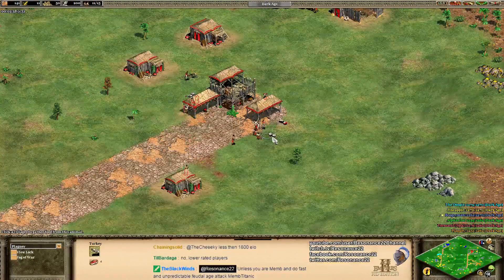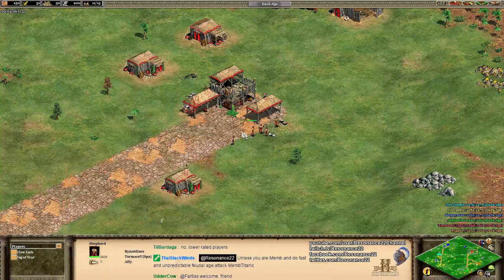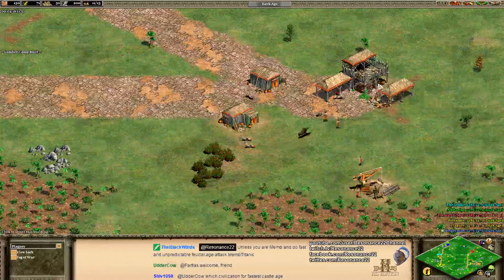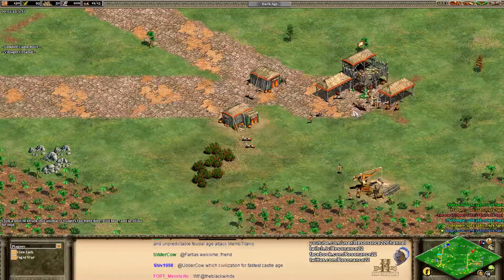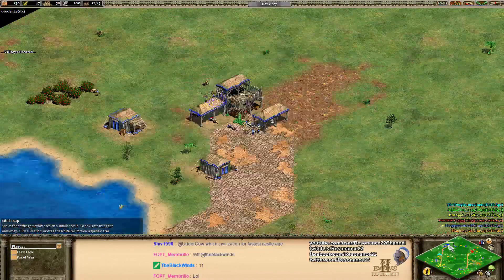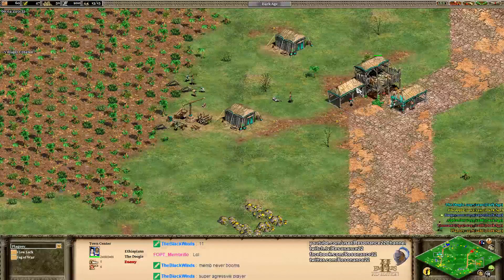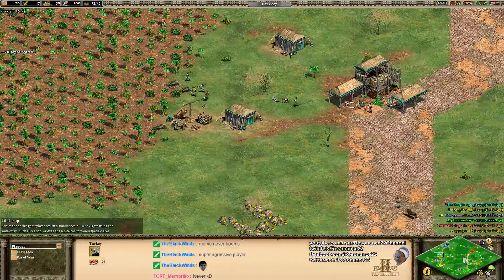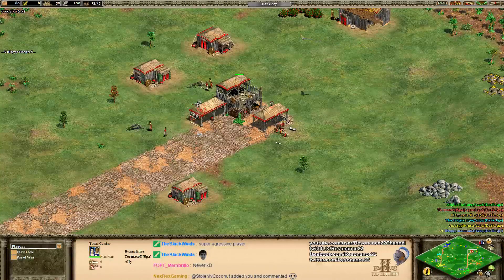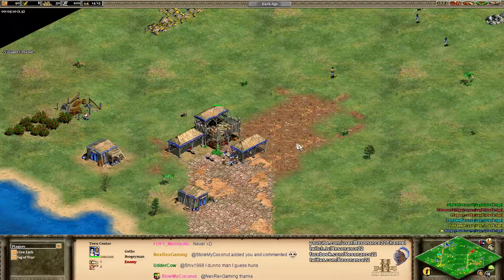You want to make sure your turkeys are directly underneath the town center, so your villagers only have to step up to drop off the food. Especially on a map like Black Forest, it's all about building an incremental early game advantage. If you make sure you manage your economy very well, you should be able to pull ahead and control these games. Not having turkeys underneath the town center adds up — the half second it takes for villagers to walk each time can put you behind by 50 or 100 food over the course of the early game, and that can snowball out of control.